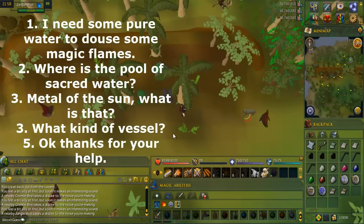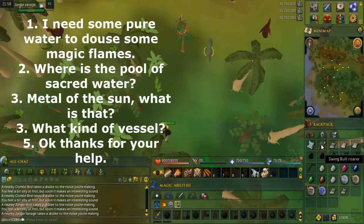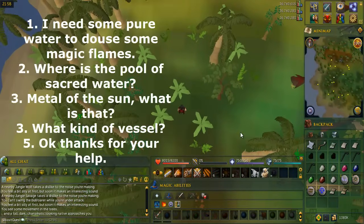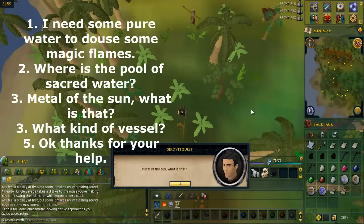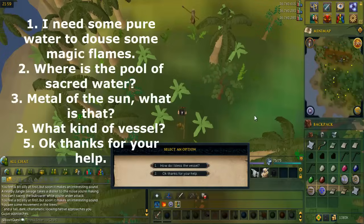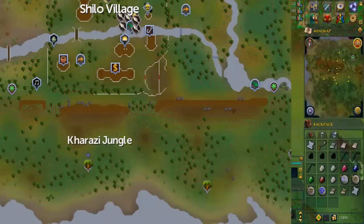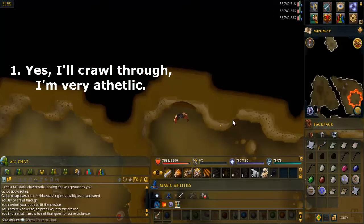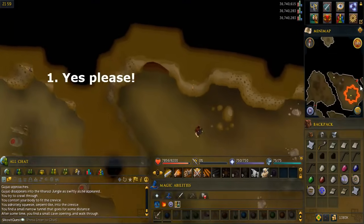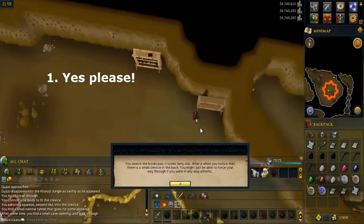Swing the strange-looking object or the bullroar and some guy should appear. Talk to him and select the options shown on screen. Sometimes this fails and it'll disturb nearby monsters, so just try again — you might have to move to a different area. You should get a sketch at the end of the conversation. Go to the area in the jungle circled on the map, find three rocks close together, search the rock and crawl into the hole. Search the bookcase in the northeast corner with the crevice behind it and say yes please to squeeze into the crevice.